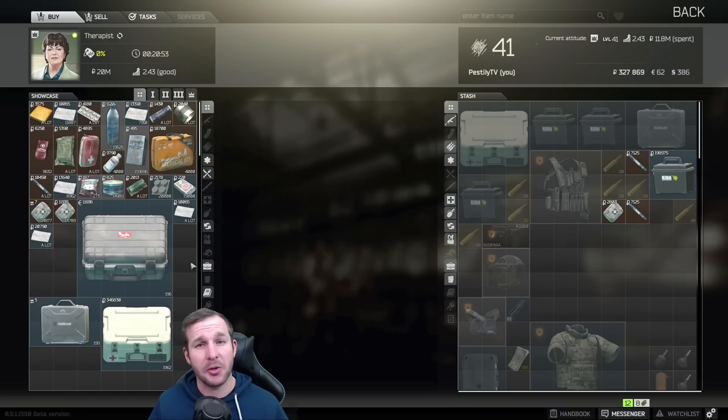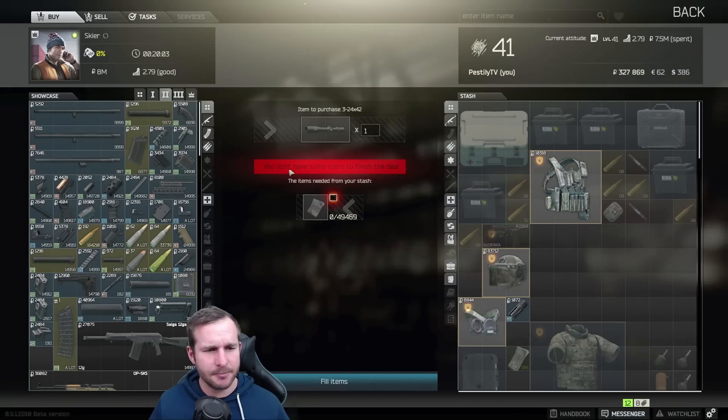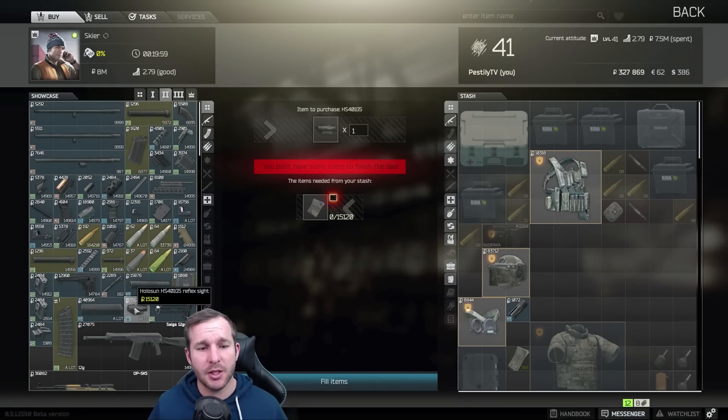As you can see, for Therapist there are no new items introduced for patch 0.9. Moving over to Skier, the most noticeable additions are the Holosun Reflex Light from Skier 2, as well as the new Zenit PT1 Klassika stock.